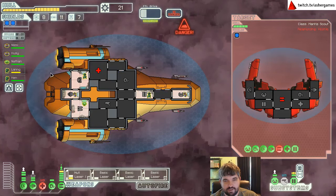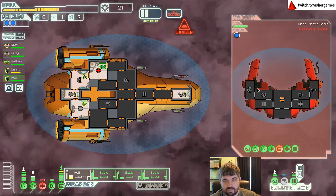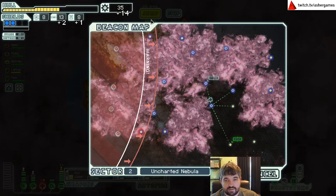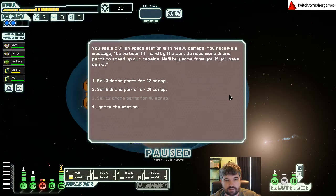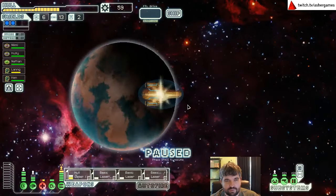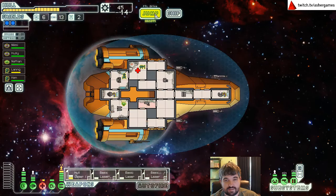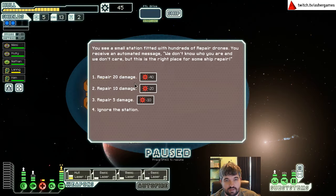It's 35 scrap. We still have a lot of jumps before the fleet comes. Drone parts — definitely sell those, this does not smell like a drone run today. We'll cut out the sector a little early — it's very unlikely that one lone nebula sector has anything that will help us. Doors for 14? Yes please — much better than doors for 35. Let's repair 10 damage.